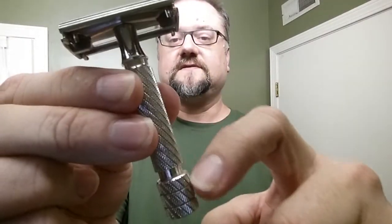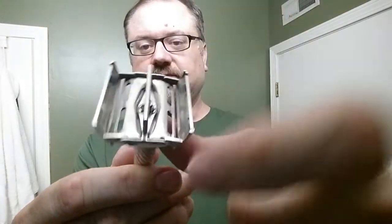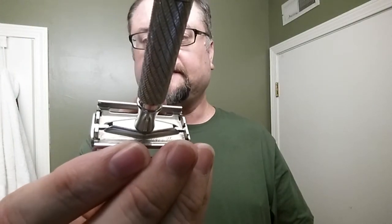It does have end caps unlike the 21, and it does have the joint right here between the shaft section. On the 21 that joint was flush with the handle, but with the 66 and the 16 you have a gap there. The big difference — how you tell this from a 16 — you'd see the diamond-shaped base plate there, a little bevel. Once you know what to look for, it's visible from the top and bottom, just like a Gillette Tech. That's what makes this a 66.